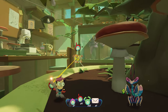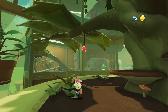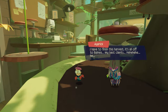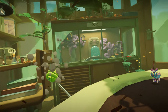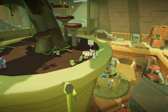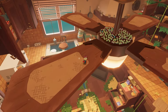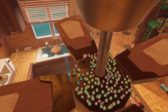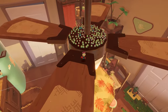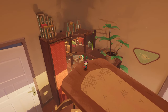Each room almost ends up feeling like its own Metroidvania experience, especially since Tinykin don't follow you from one room to the next, so you have to start each one from scratch. You enter a room, find Tinykin, reach new places, and unlock shortcuts — that's what gives it that Metroidvania feel. The sheer verticality also plays perfectly into the collect-a-thon aspects, because the higher you go, the more items you can see, making it much easier to locate any you might have missed or even plan a route from point A to B.